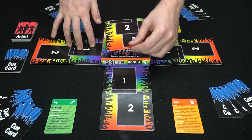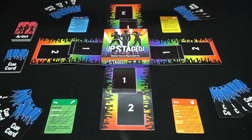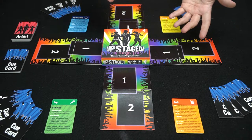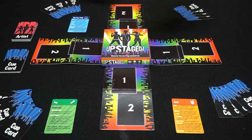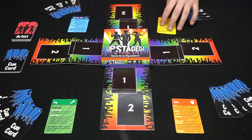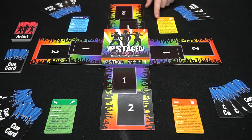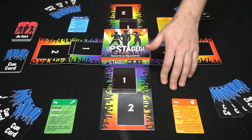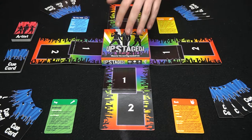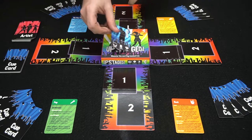If you want, you can turn these over and you can play the live TV mode, which is a more complex version of the game — also includes a little bit longer of play as well as additional ways to score bonus points. It tells you right here how you're going to score bonus points at the end of the game, depending on which mode you're playing. You're going to be utilizing the main front, which tells you the goal of the game and then on your turn what you can do. We'll start with rock over here and go clockwise.